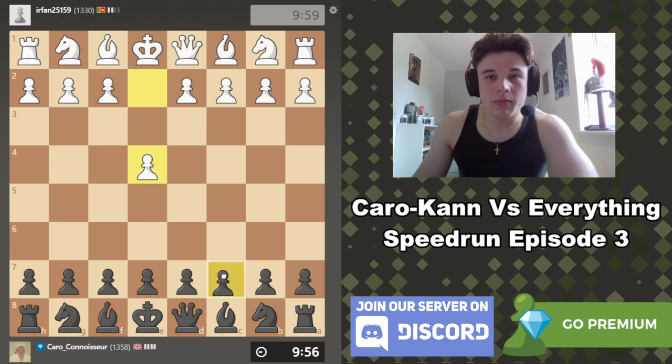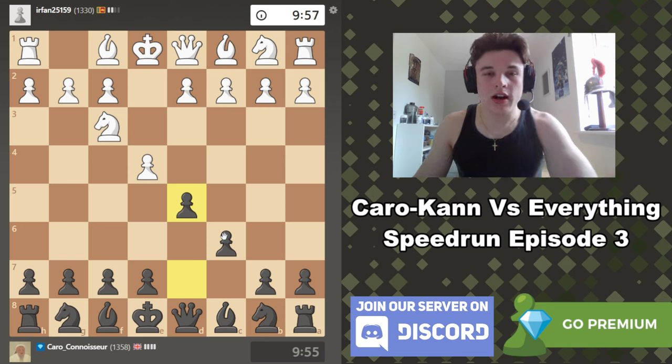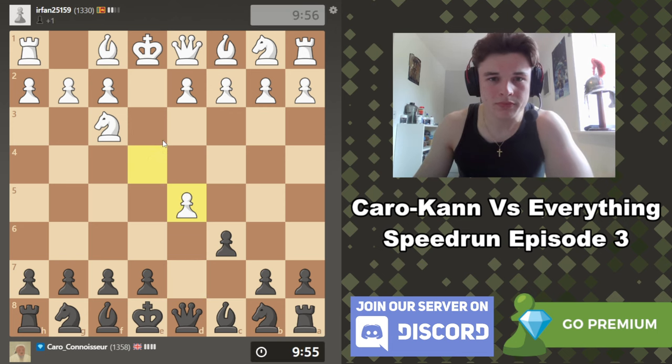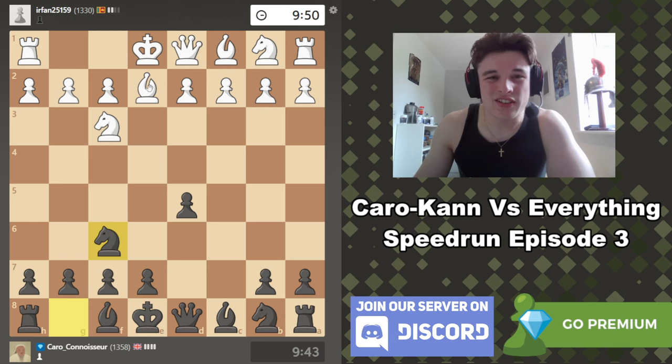My opponent starts with e4, so we get a pure Caro-Kann defense. He exchanges, which is a little boring perhaps, but we've created some interesting positions from these. Bishop e2 is weird — normally the pawn goes to d4 and the bishop goes to d3 to aim at h7. It's not necessarily bad on e2, it's just quite passive.